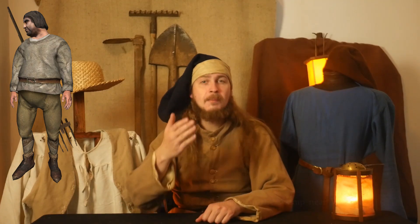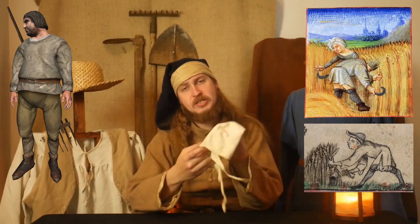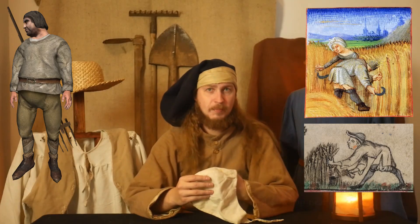Then you have the classical peasant characters. Simple shirt and pants, boots and belt. Personally I would definitely add some headwear — a simple black hat like this, or maybe some linen coif, or definitely in summertime a straw hat, or any combination of those. And basically that's it for a man. Simple but nice models, sometimes diversified by different colors.